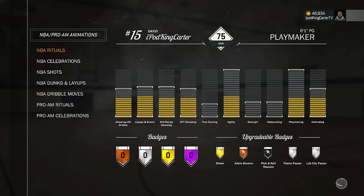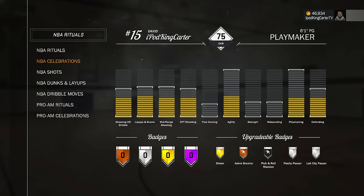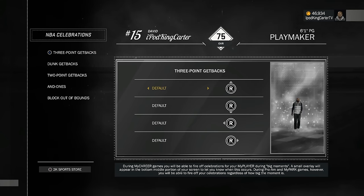Let's check out the rituals - I have none currently but I'm going to buy some right now. For three-point get-backs, my default is going to be ice in my veins - it's only right. Dunk get-backs, I think I want to do the JR hit him - I think the JR hit him is dope. Two-point get-backs, I think the dab should suffice - the dab is pretty good on two-point get-backs.